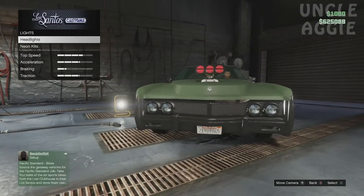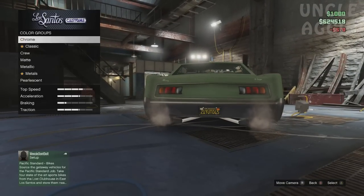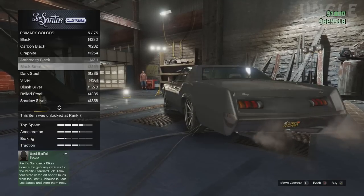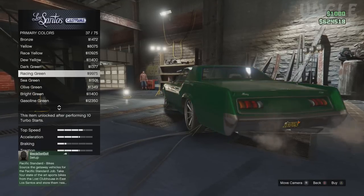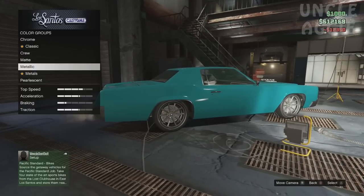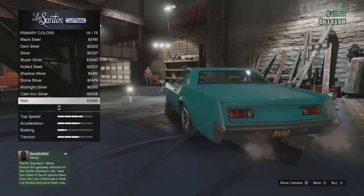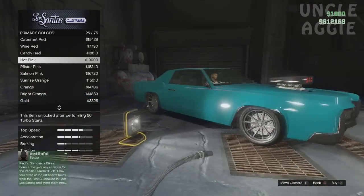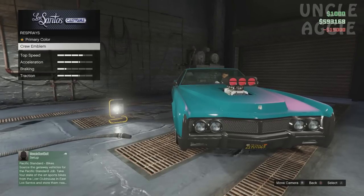We're going to leave neon lights for now. Yellow and black plate. Re-spray — let's try a green... actually let's look at the pinks. That's actually got a Vice City look to it. Yeah I'm going to pick this, it looks nice. A nice paint job to go with a nice car.